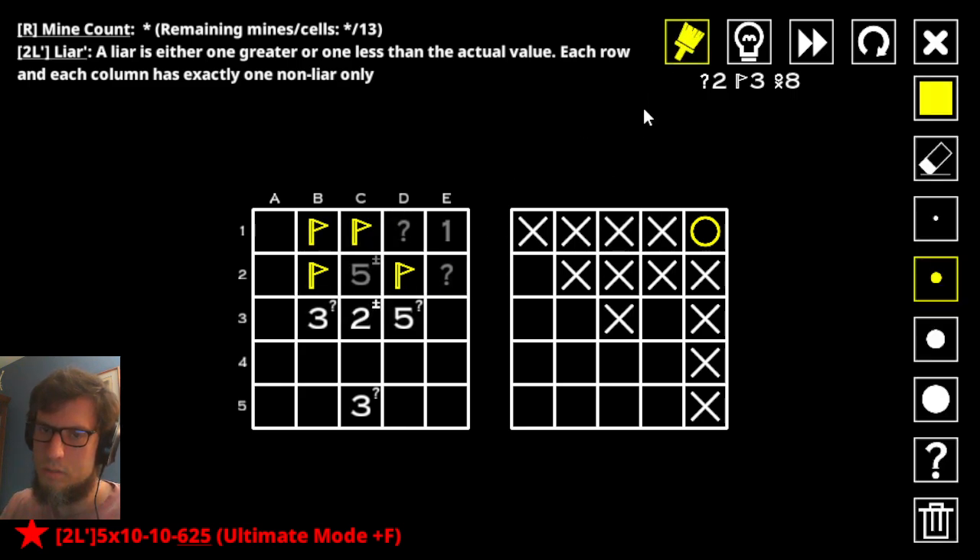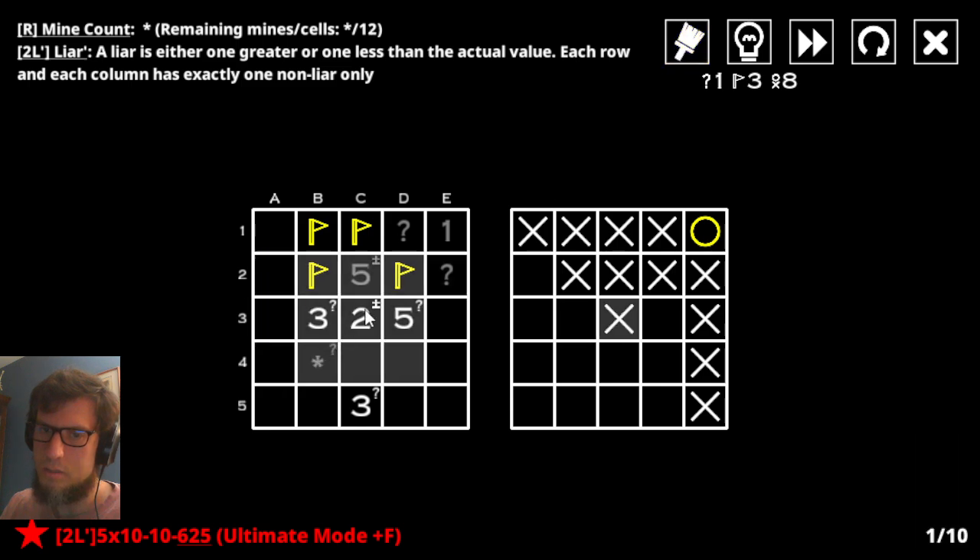And what this also means is that that cannot be a mine, because that would just totally kill this five. Furthermore, this five cannot be honest. So, there we go. Furthermore, these two are both mines. This three here — now, only one of these two is a thing, so this three can't have four, but it could potentially have two. This three — what does it have near it? I don't know. You're honest. That's something. That means you're honest too, doesn't it? And if you're honest, then two of these three be the mines?